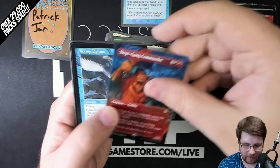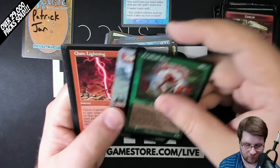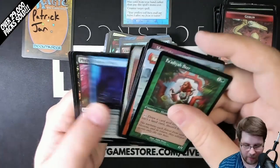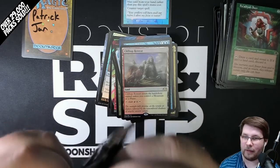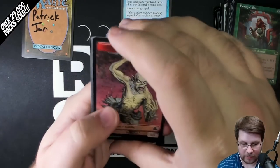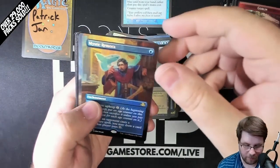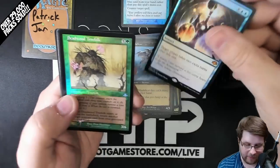Siege Gang Commander Borderless. Vexing Sphinx Rare and a Foil Clifftop Retreat. Wow! That turns the box around quick if it's behind, but I feel like this box was good even without it. Foil Goblin, Foil Mystic Remora Borderless, Helm of Awakening Borderless, Mind Slicer Old Border, and a Foil Mythic Time Stretch.